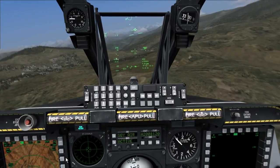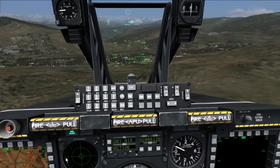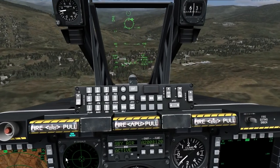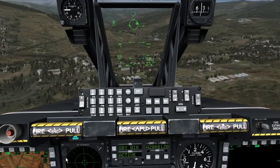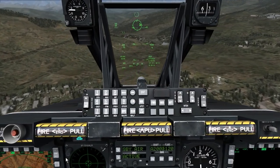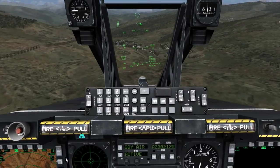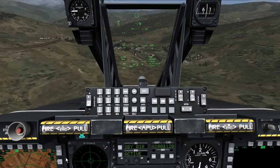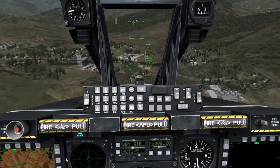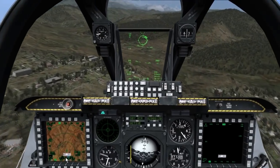If you do have an invalid CCIP message and need to get rounds on target, you can also use the 4,000, 8,000, 12,000 foot reticle seen here, each dot representing a fixed distance in feet. The final gun sight is the 4,000 foot wind-corrected gun cross, calibrated to 4,000 feet. I hope you found this video useful on using the gun, its different modes, reticles, and some different tactics you can use depending on the different types of targets.